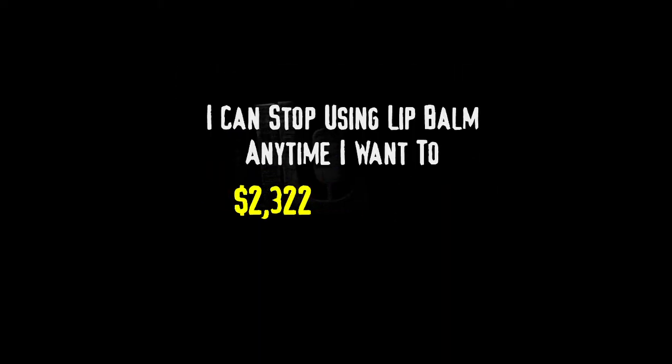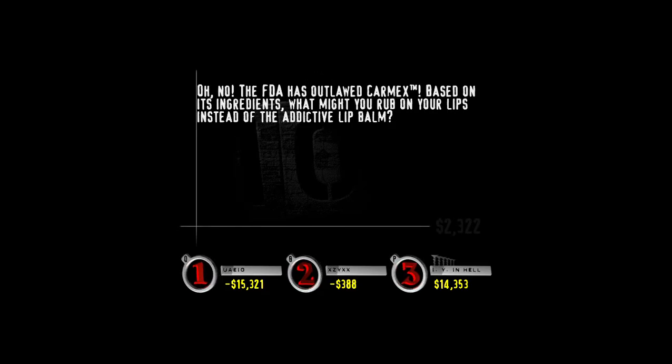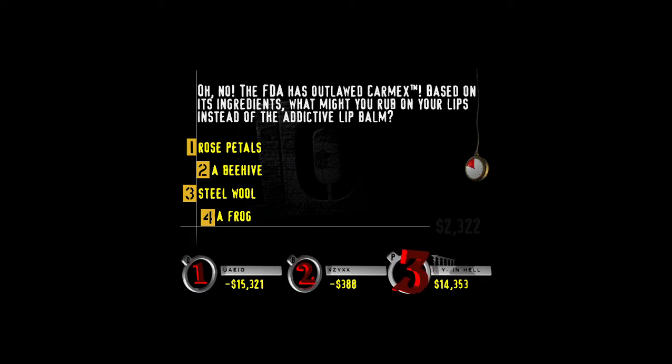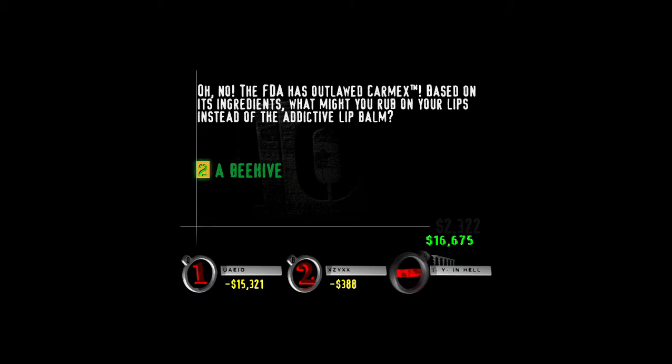Player one, buzz in — how much cash are you going to make on this one? For your viewing pleasure: I can stop using lip balm anytime I want to. The FDA has outlawed Carmex. Based on its ingredients, what might you rub on your lips instead of the addictive lip balm? Rose petals? Carmex is made with beeswax. Player three, I promised you dessert when you got one right — do you want some leftover fruitcake or half a Zagnut?